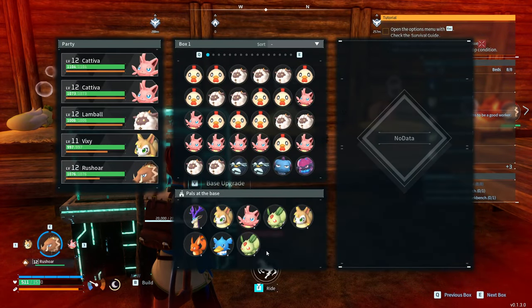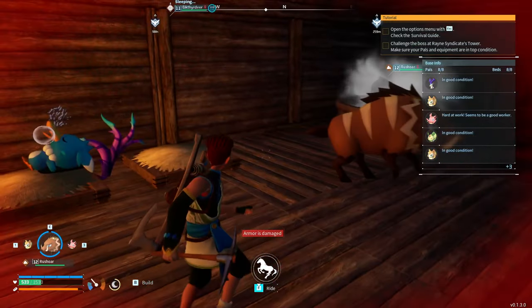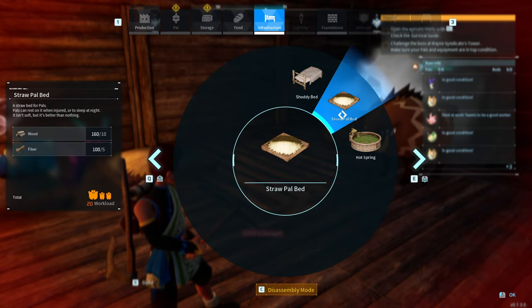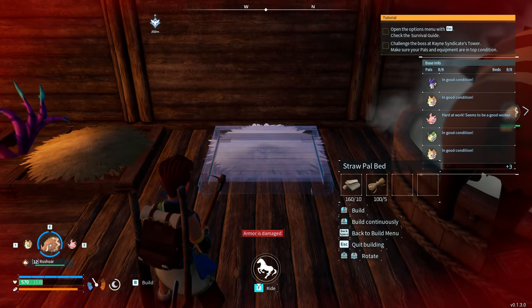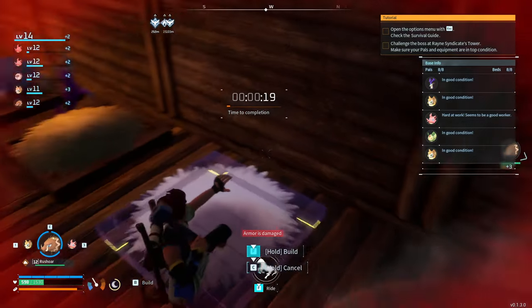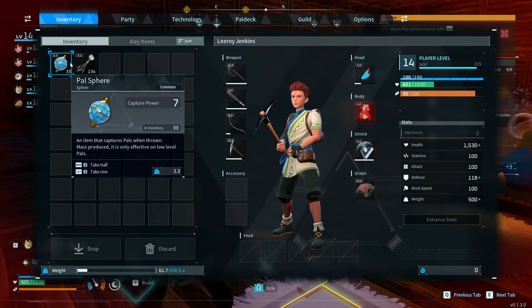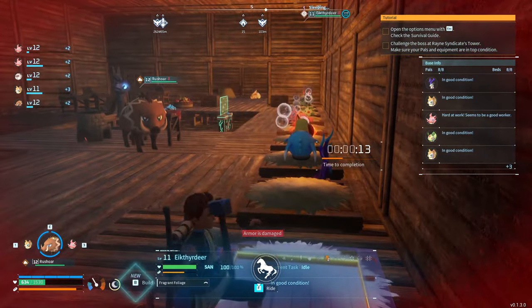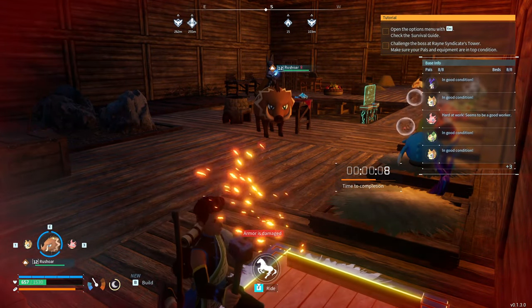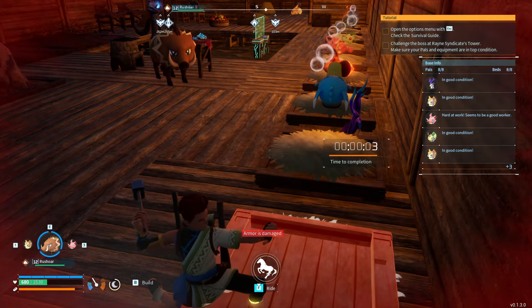We also need to consider that the next base level will give us another pal, so we'll need an additional straw bed — we can get that ready. We've got the spa where one pal is relaxing. There's not much else to do until daytime when the Fox Sparks wakes up and melts all the ore. We can go out at night to catch more pals if we have enough spheres.